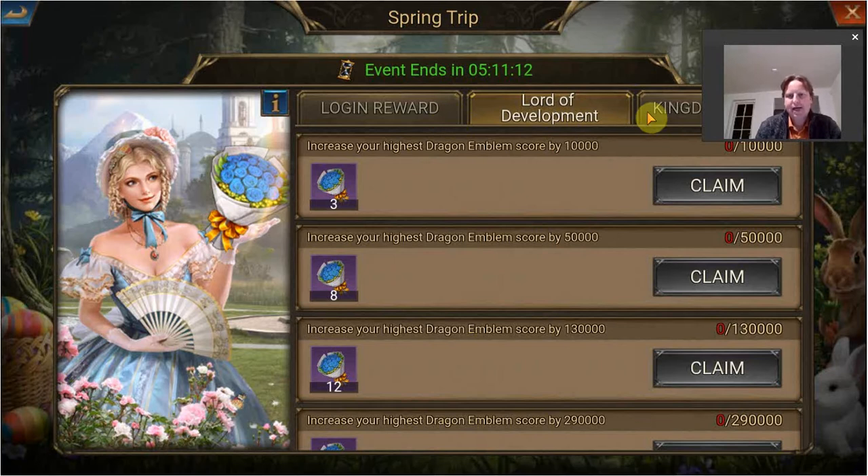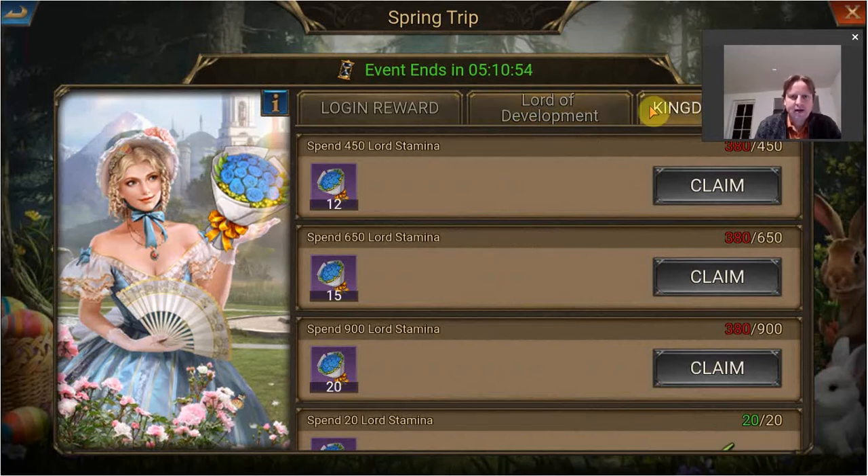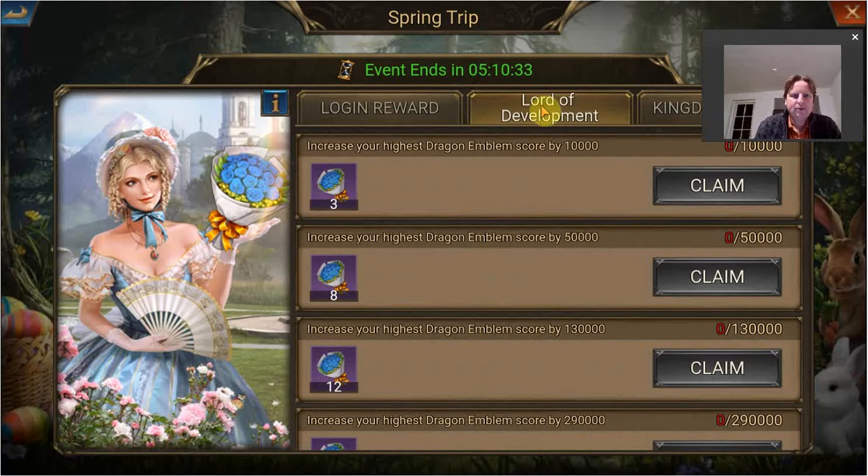I haven't done that so far — I've just saved up. Now this type of event seems to be every two weeks, so there's also not that much time required to save, and you can make the argument to just save up things. Today there are two stages: spending lord stamina — which is on the same day as the kingdom rate stamina event, so that's nicely aligned — or killing monsters, doing the barb rally event. The other stage is increasing the highest dragon emblem score.